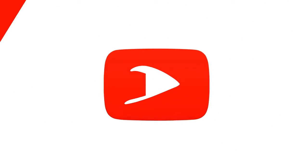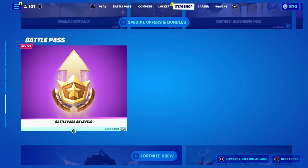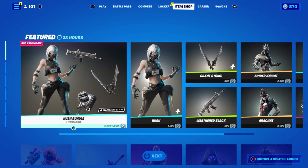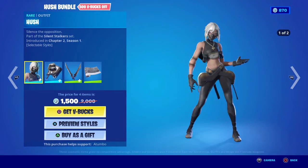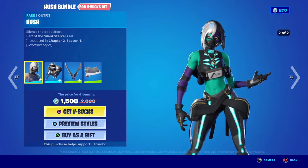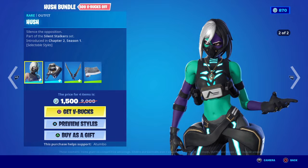Hey, it's Tumbo here to play Storm, and today is the 17th of January 2022. Let's see what we got in the item shop — the Hush bundle, 1500 V-Bucks. I could gift that. So we have Hush, and she's got multiple styles.